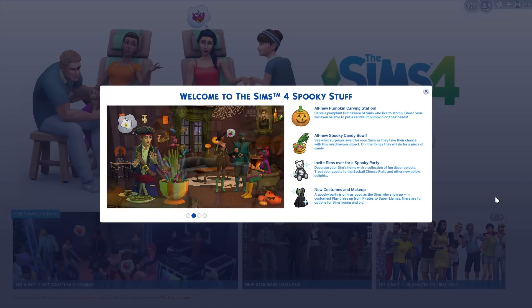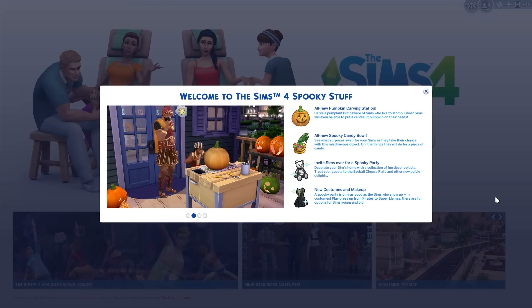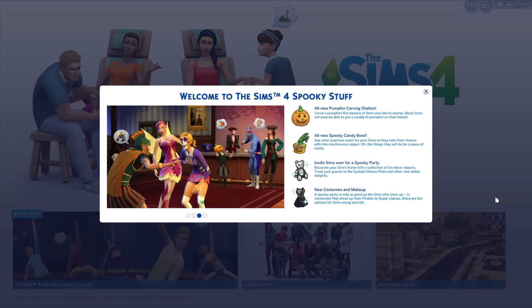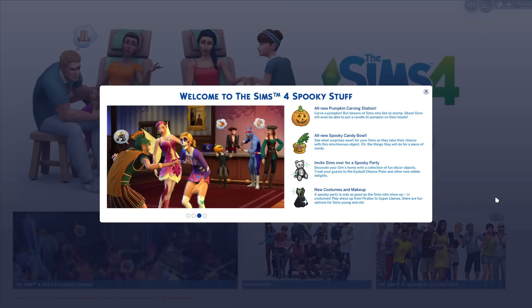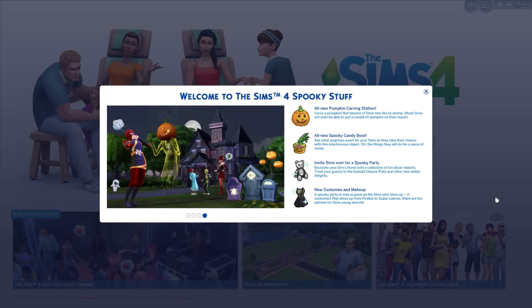Hey guys, a little late on this but I'm finally not sick anymore, so welcome to The Sims 4 Spooky Stuff. There's an all-new pumpkin carving station — carve a pumpkin, but beware of sims who like to stomp. Ghost sims will even be able to put a candle-lit pumpkin on their heads. I'm just gonna go over what's in the spooky stuff pack so you can decide if you want to buy it.